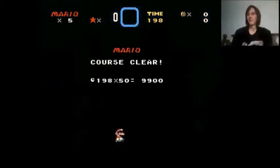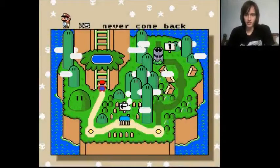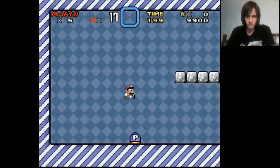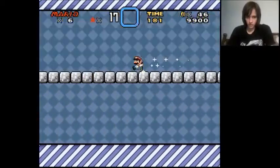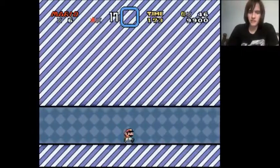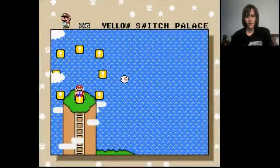At least we have some happy level-end music - hooray. So I wonder what they did with the yellow switch palace. There's a Boo up there. It doesn't look like this was changed all that much. I was getting my buttons mixed up a little bit there. So let's go and hit this yellow switch. We changed blocks - that wasn't changed either, I don't think. Not a lot. I'm not sure what this is supposed to be.